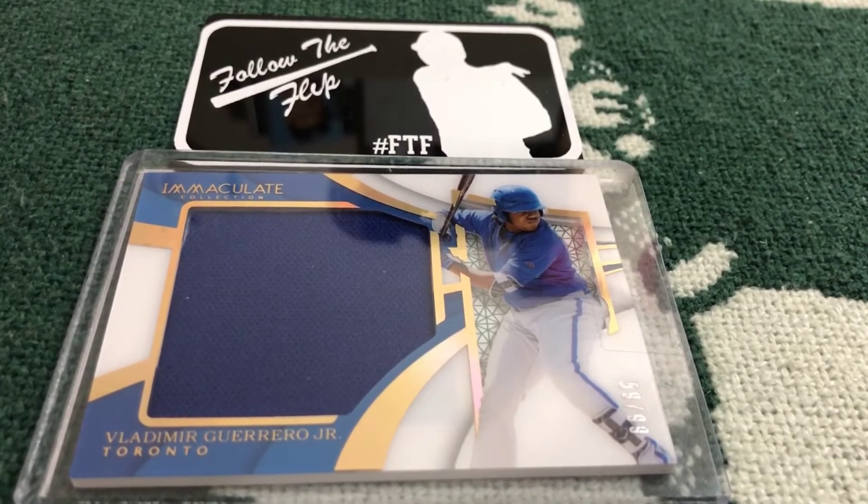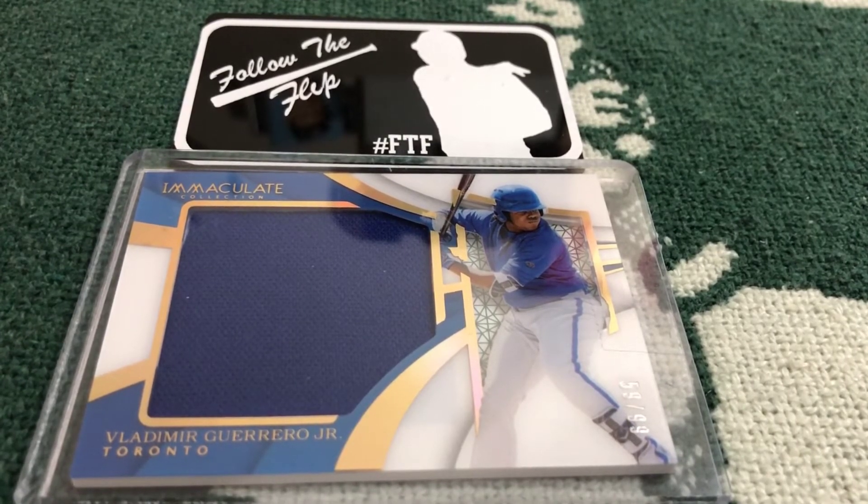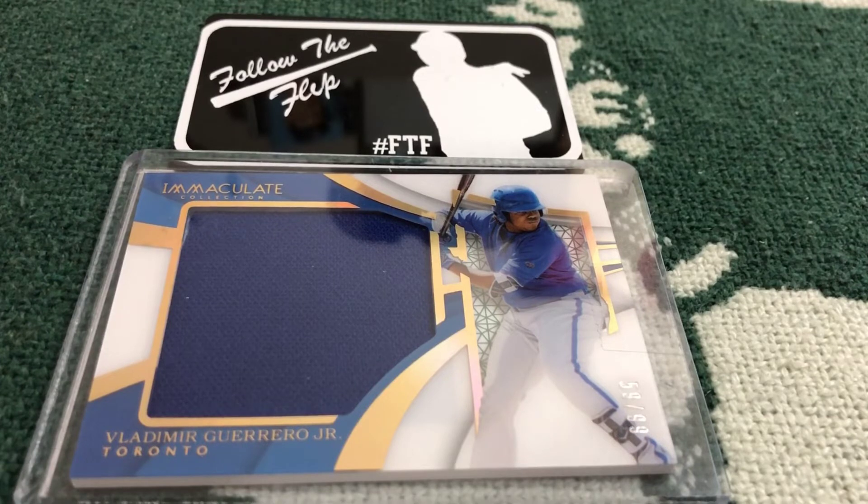For everybody who purchases a razz entry — even if you don't win — just making a purchase gives you an extra entry into my final flip, which will be a 1940 Play Ball rookie card from Ted Williams. That's around a five thousand dollar card. The really low values are around three thousand, and as it gets higher we're looking at five to ten thousand.